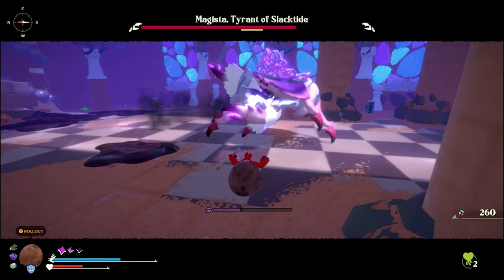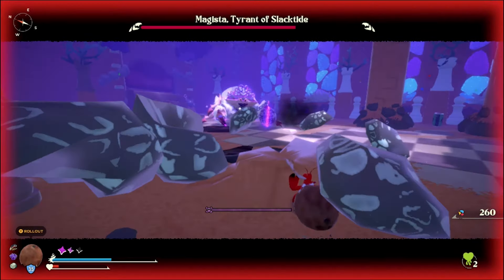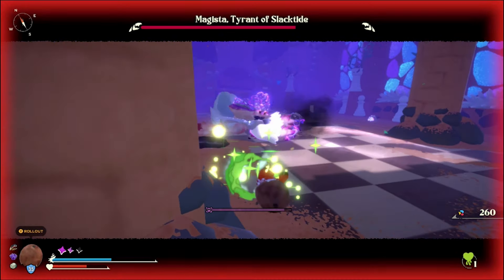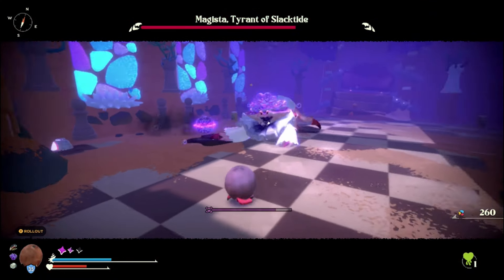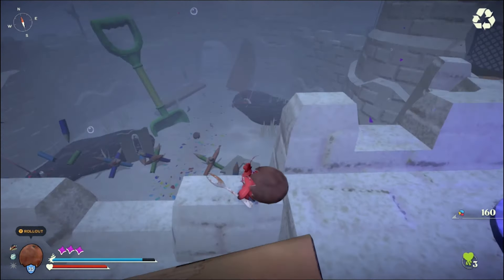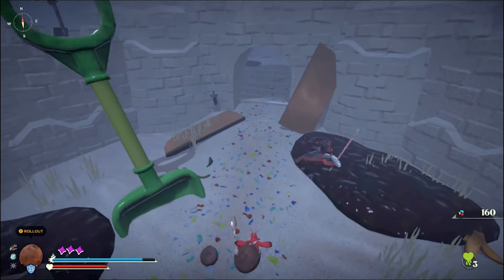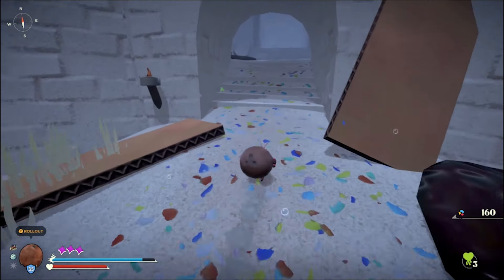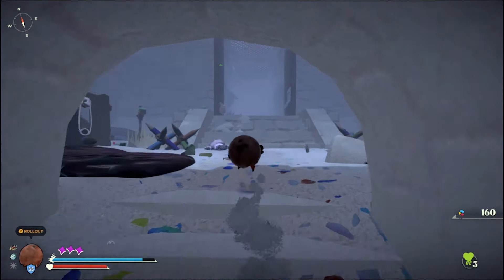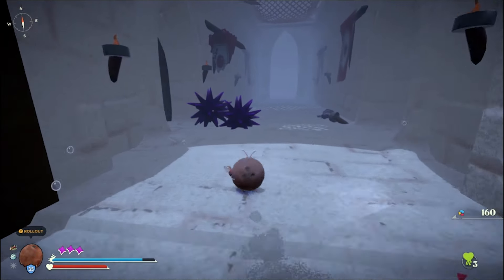First off, you are not going to want to go into this fight unless you have a very specific shell — that's going to be the coconut. The coconut is going to have the highest defense of any shell you've come across up until this point. The easiest way to get the coconut shell is just simply from the closest checkpoint. When you exit out of it, you can see the little coconut on the ground right here, and it's just literally a straight line straight into Magista as you're trying to approach her. So do not go in there without the coconut shell.